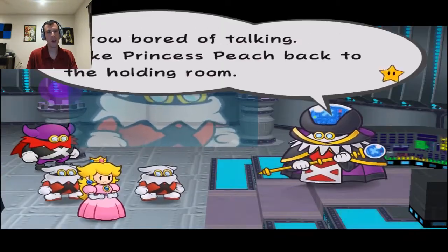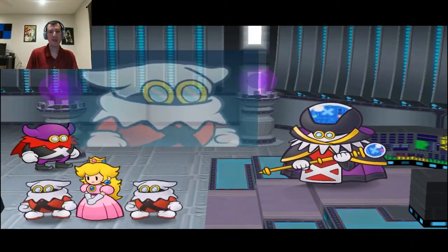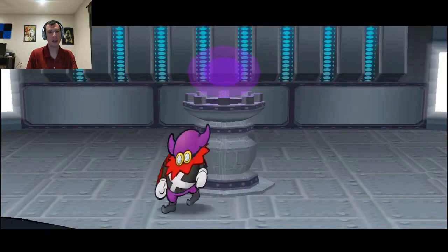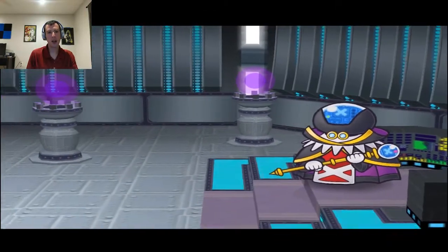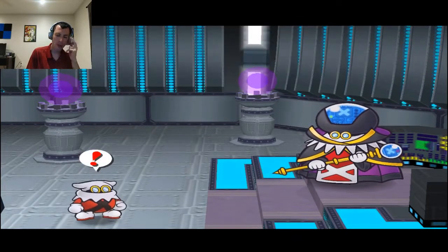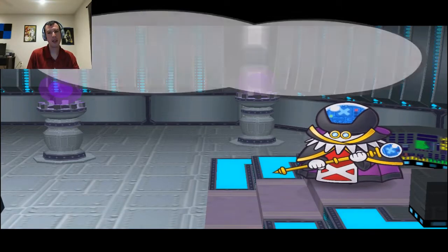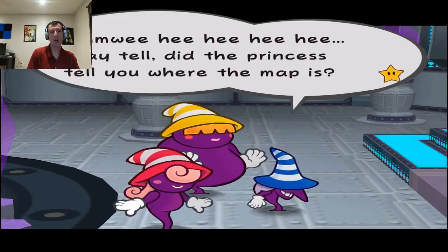There we go — they just lock her back up. Whatever. This goes on about his nonsense and the Crystal Stars. I think he calls for the Shadow Sirens — yep, this one. It introduces them as well. Three of them pop up. We're going into Chapter 2.